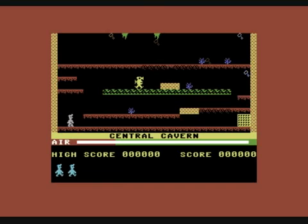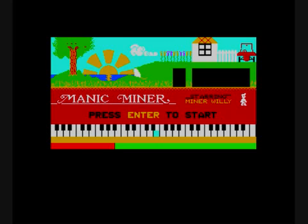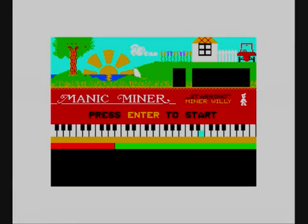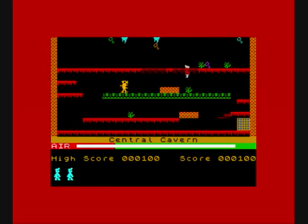This game — Manic Miner — this version is for the Commodore 64... well actually, the Spectrum version is a prime example of a lot of the games created in the early 80s. Platform action, pixel perfect, very difficult. Now this version of Manic Miner on the Spectrum is THE version. No version is as good as this one — pixel perfect platform action. And it's just amazing.